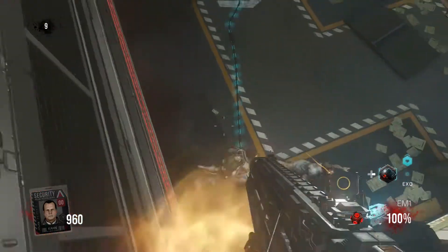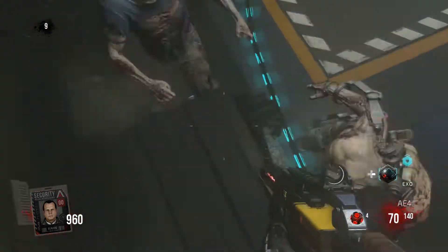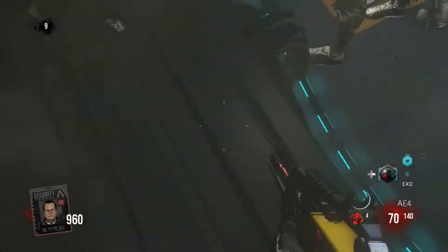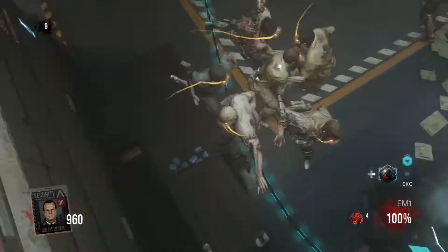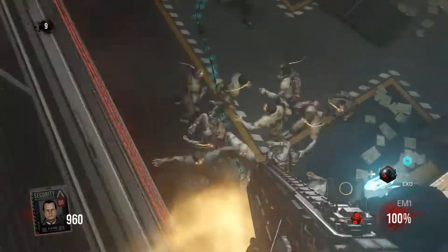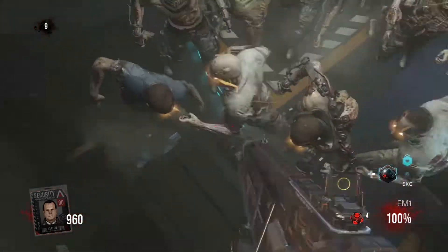This glitch is actually better than the other one because there's less of a chance of getting hit and you actually have some space between you and the zombies, so they can barely hit you. Another thing you can use for these glitches is the special impact grenades — in case there are too many zombies, you just throw one and it will blow up almost all of them.